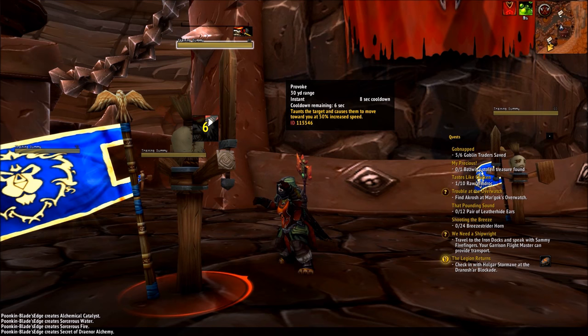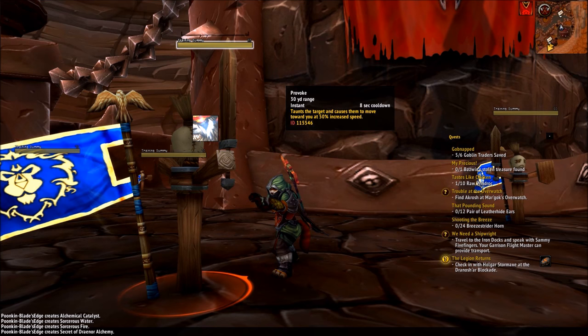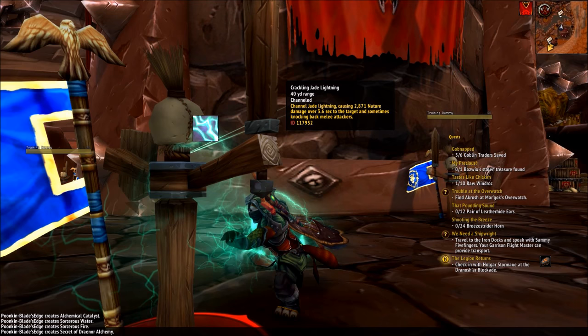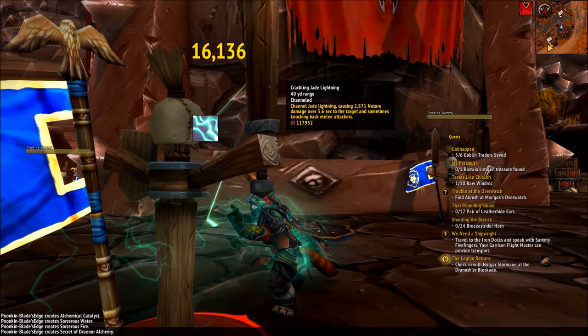Now that covers our basic tanking moves, so let's round up the other abilities. Provoke is your standard taunt move to pull new adds or swap tanks. Spearhand Strike is your basic melee range interrupt to use on casters. Crackling Jade Lightning is a channeled move that helps when picking up adds since it causes a decent amount of threat, but you'll have to remain stationary while it shoots off. Paralysis is your single target CC move that can be used to CC an add for a minute at range.